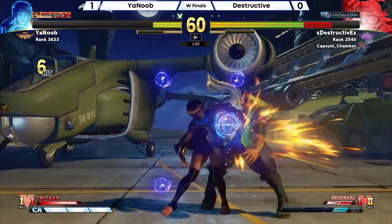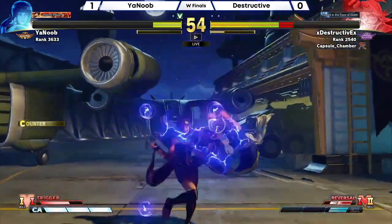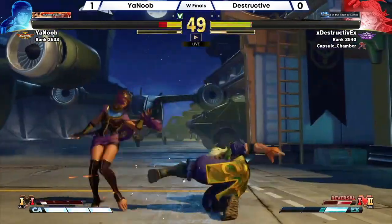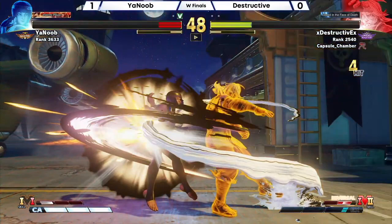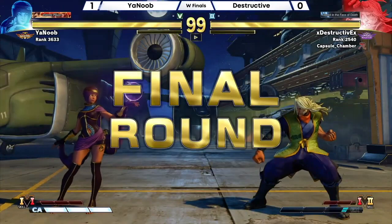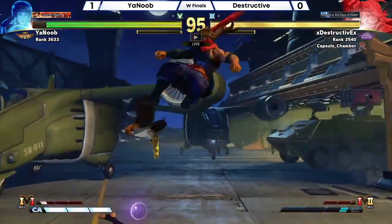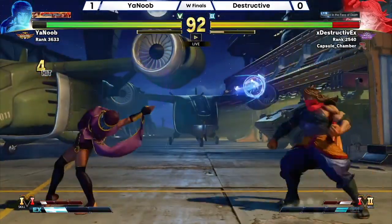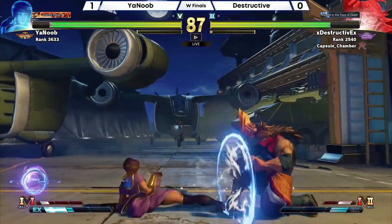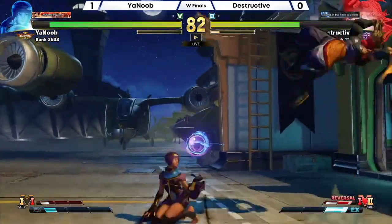It's zero then minus two, I think. The punish is there — even if he gets hit, You Noob is absolutely ready for it. There's a V-shift from destructive — he doesn't want any part of the orbs. The throw bait is there from You Noob, but a combo drop. The downside to being a Menat player is that releasing those orbs isn't like buffering medium punch into a DP — it's all manual timing, and as a result there's a lot of opportunity to drop combos.